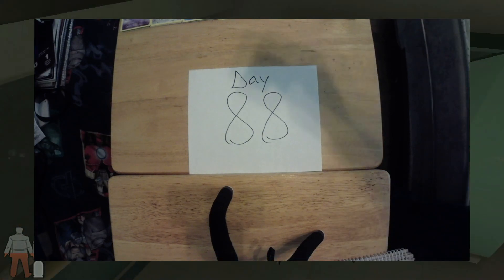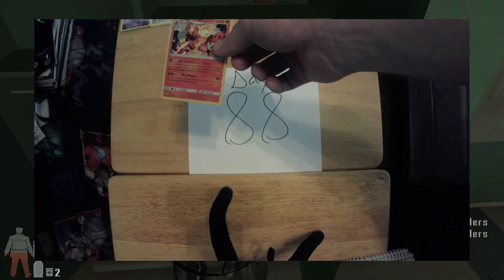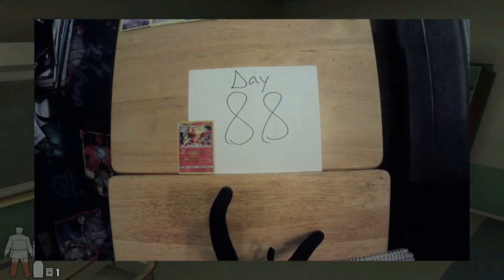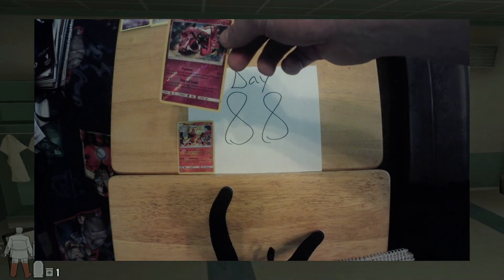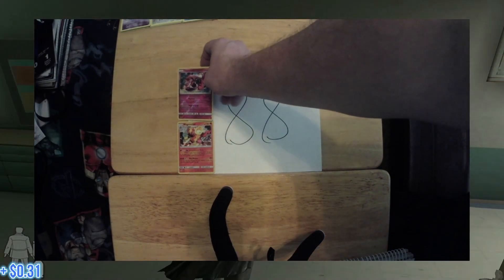First up on the list today, we have a Magmortar, 19 out of 156, currently valued at 20 cents. Next up on the list, we have a Tapu Lele, 94 out of 156, valued at 31 cents.